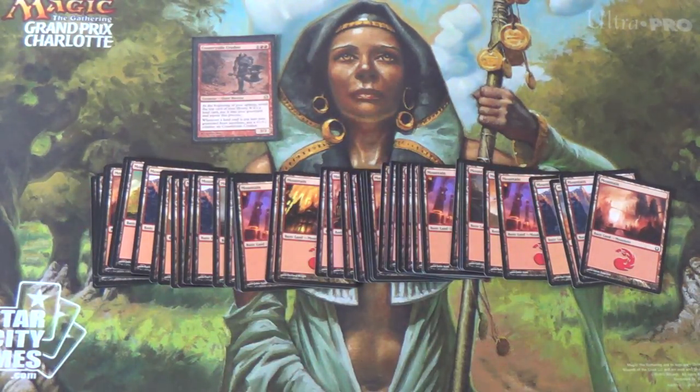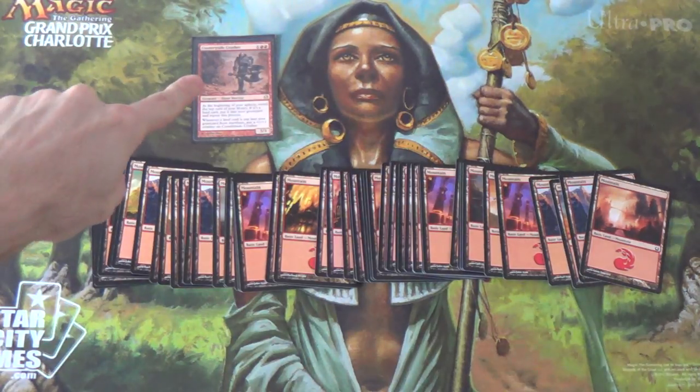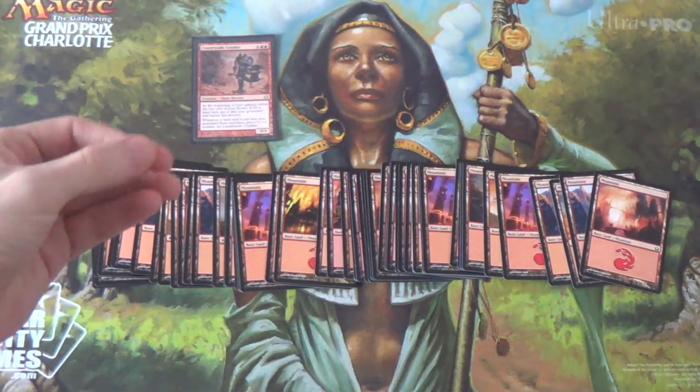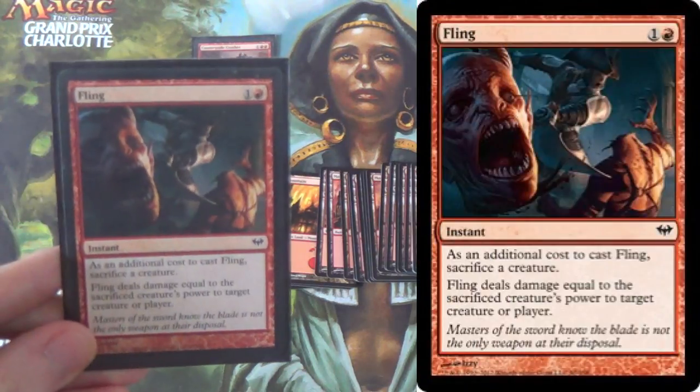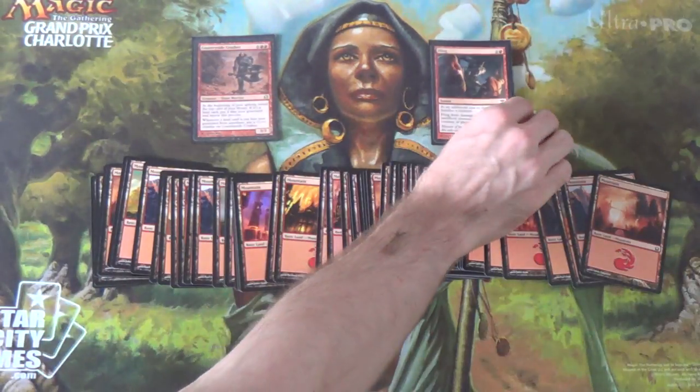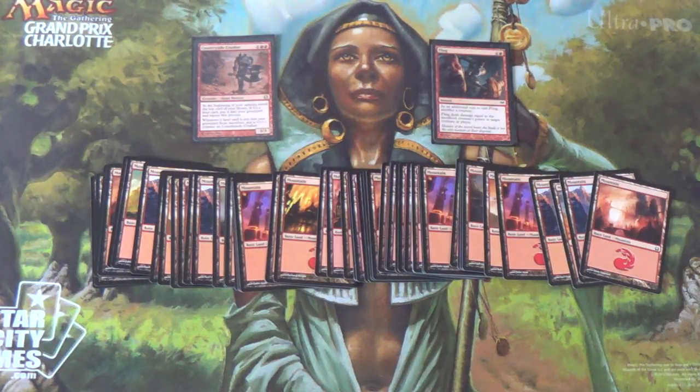Mountains. That is 55 mountains. So the deck is four Countryside Crushers, four Fling, and 55 mountains. It keeps flipping mountains until you either hit another Countryside Crusher or one of the Flings. This deck is so dumb. So — four Countryside Crusher, a Fling, 55 mountains. This is the Countryside Crusher test, I like to call it. Can you beat a turn four Countryside Crusher kill? If not, you need more interaction in your deck. You absolutely do. Because pretty much any interaction will deal with that card — but they have to actually do it.